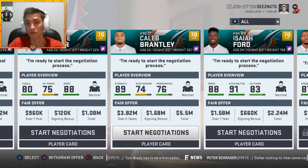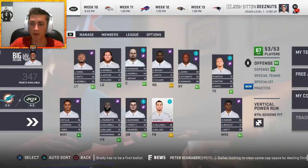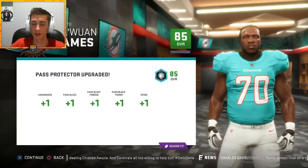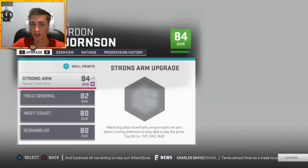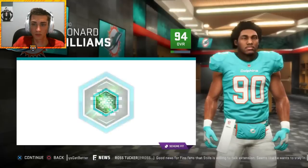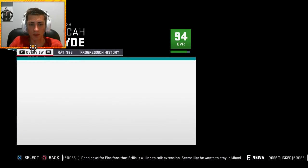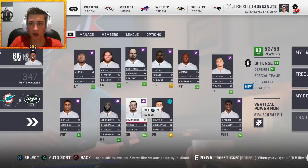Everyone I wanted has been re-signed. Using XP to boost players and experimenting with scheme fit — all starters fit really well at this point. Juwan James gets plus one speed. Gordon Bjornsson is up to an 85 overall. Leonard Williams is now officially a scheme fit with plus three block shedding — up to 95% scheme fit. Minkah Fitzpatrick is casually at 95 overall. The team is 95% defense and 89% offense.